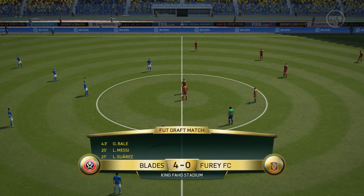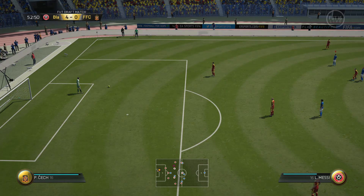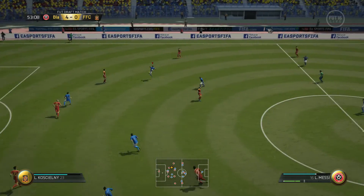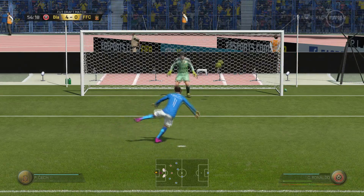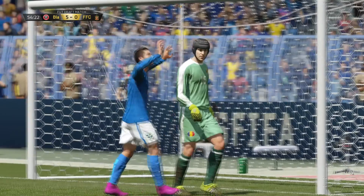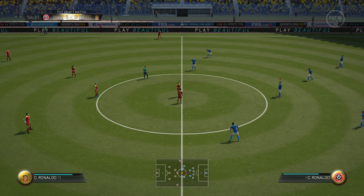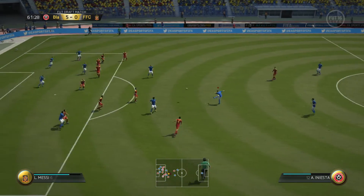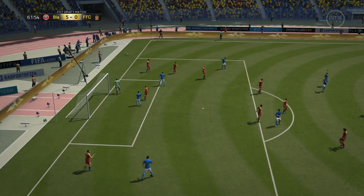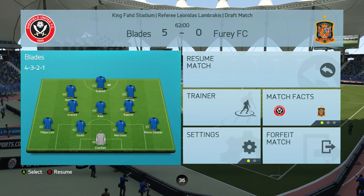Gareth Bale is certainly performing well in the centre of midfield — it doesn't matter that he's off chemistry. Sometimes I don't even like him on the right wing, so I was really impressed with Bale in this team. The next highlight comes from a goal kick: we play it to Messi and Suarez is through but gets taken out for a penalty. Obviously on the penalty we're going to have the king himself, Penaldo, who puts it in on the right-hand side of the goal to make it 5-0 in the 54th minute. He then pauses and quits out of the game, bringing us into the second round.